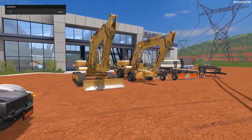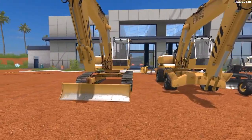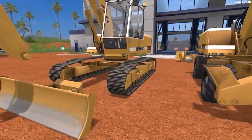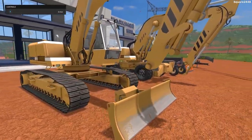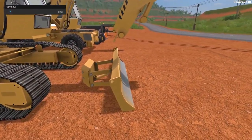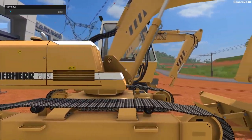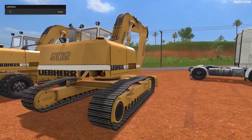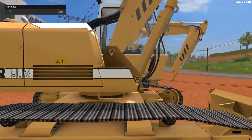Up next, we'll be taking a look at an excavator pack, which includes a variety of attachments and also has the forestry option for both. You can see we have one tracked and one wheeled version. First, we'll be taking a look at the tracked version. One of the options you can buy is a blade to put on the front. This is very high quality — one of the best excavators I've ever seen in Farm Sim. The textures and everything about this looks awesome.